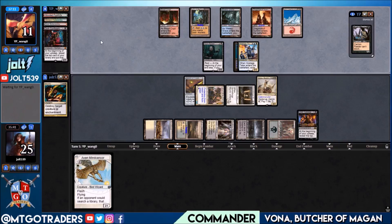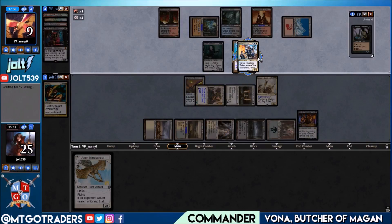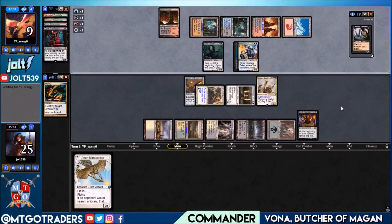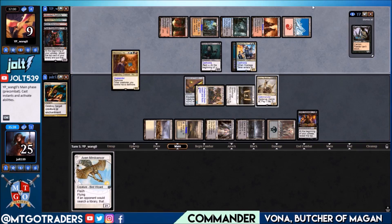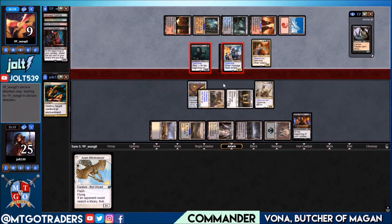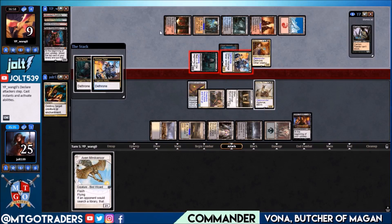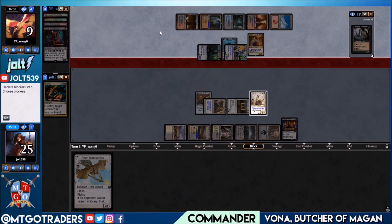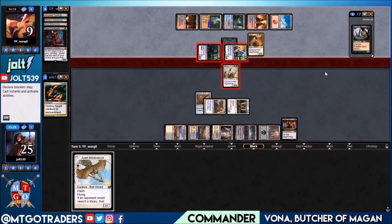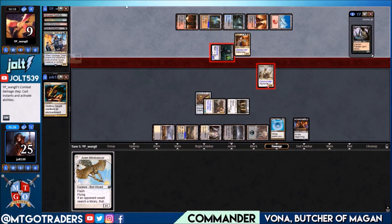If they get down Queen Marchesa to trigger Dethrone, Rune Raider becomes a 4/3, but Hostage Taker is a 3/4 so we can chunk block with Vana and still get that Lifelink activation. They're tapping out for Queen Marchesa — if that's it, I really like this play because it sets us up next turn to activate Vana and take care of Marchesa. We're at 15, and blocking with Vana lets us gain Lifelink to negate the Rune Raider trigger.